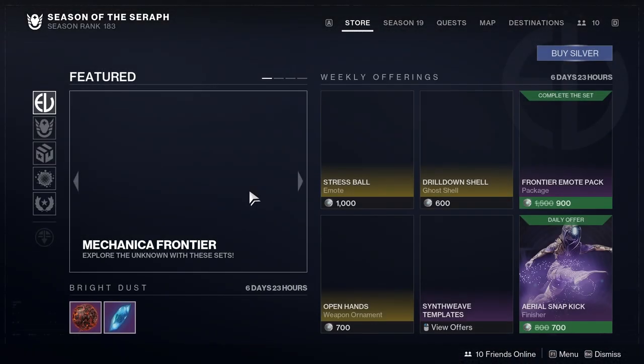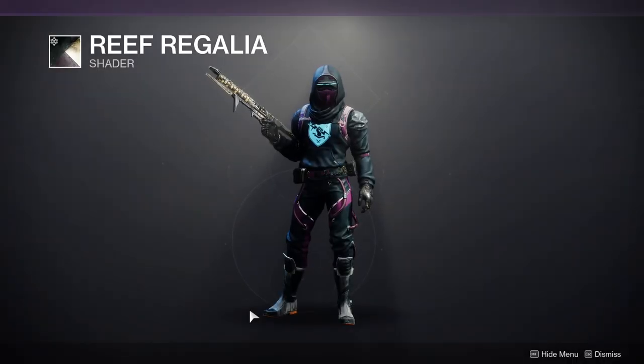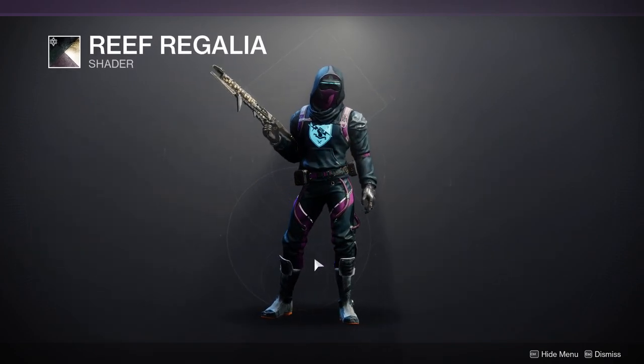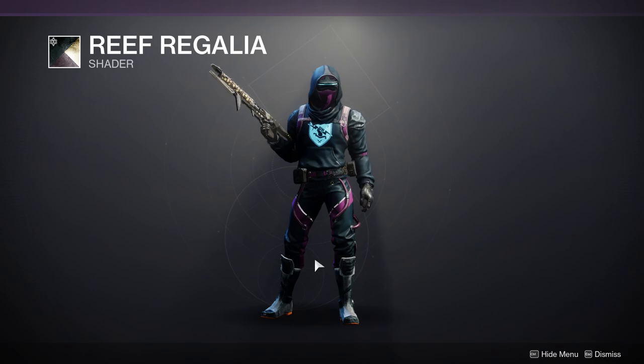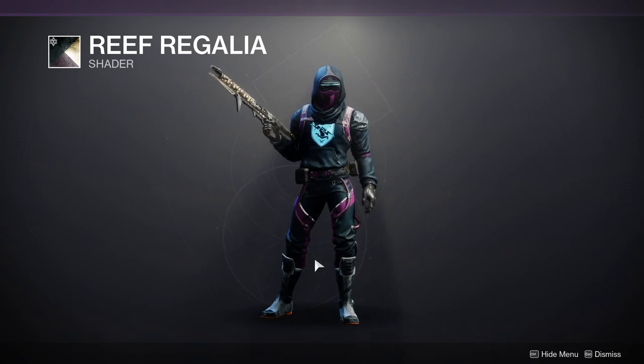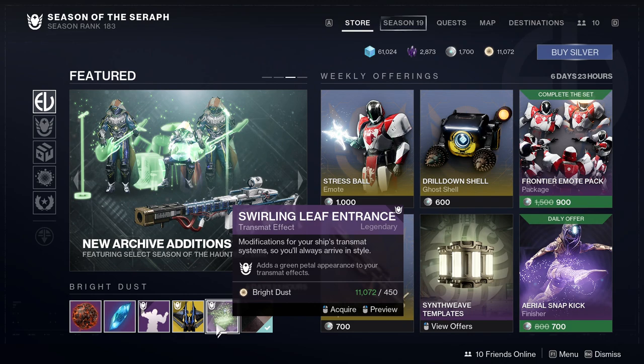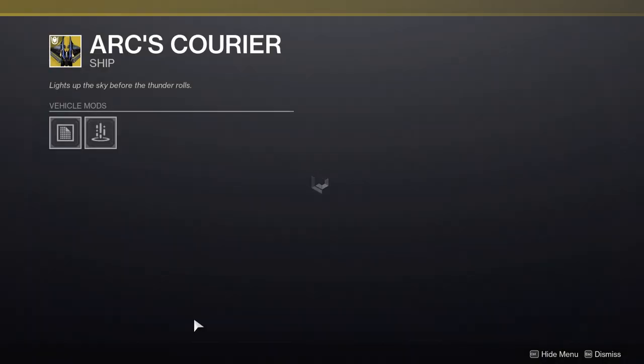For Eververse, we're looking at the Reef Regalia shader — I really like it. It's a dark navy with purple and it's one of the better shaders, especially reef-inspired ones. Definitely pick this up.